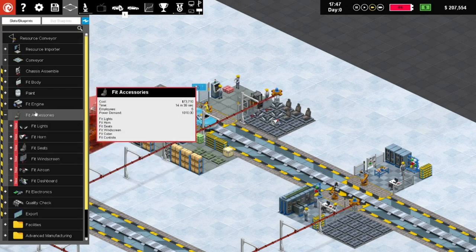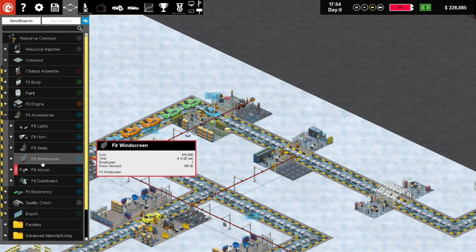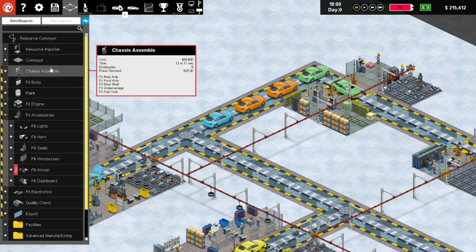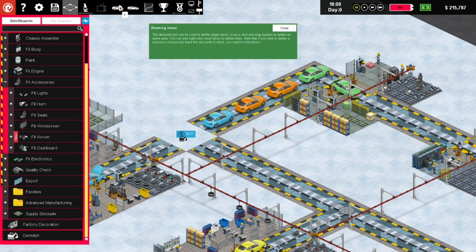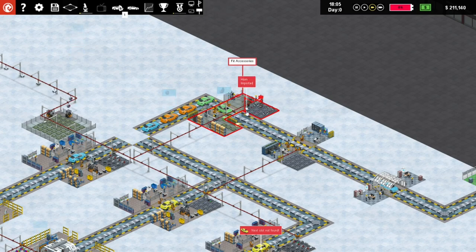The problem is we're going to price ourselves out of the budget category if we add too many features. Let's go with air conditioning and heaters - let's get heaters. Then we'll see about security. Now there's a new fit accessories piece - instead of having one that does all of this, now we can replace it with a lot of little specialized ones. There's fit aircon as part of this. I'm going to break the line over here and demolish that conveyor.